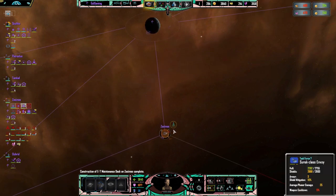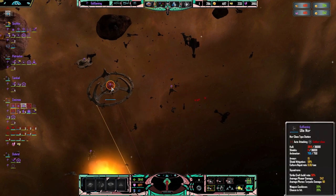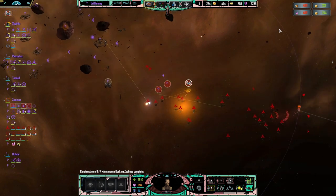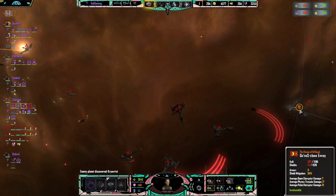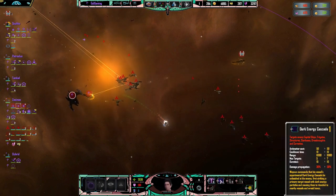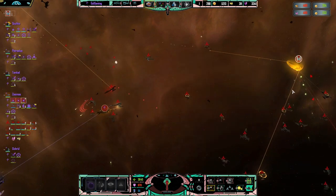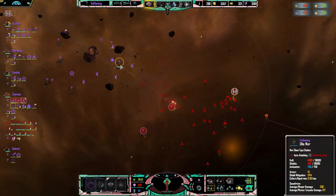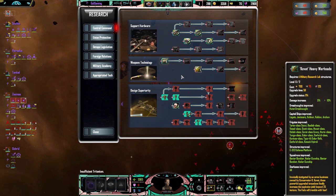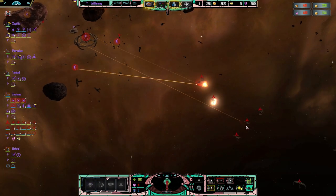Oh, ladies and gentlemen, I think we are saved. The enemy are retreating - they've lost too many ships. Oh, look at the health of Ulys Noor - she is so low. Let's try and increase the weapon damage on the Noor station. Keep your eyes on anything that could damage her like these.